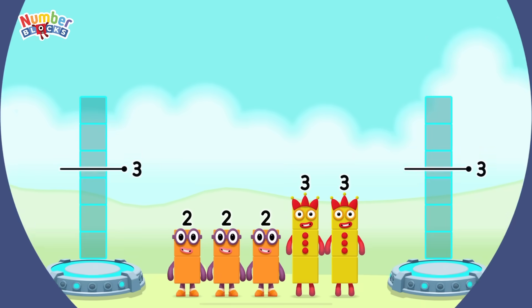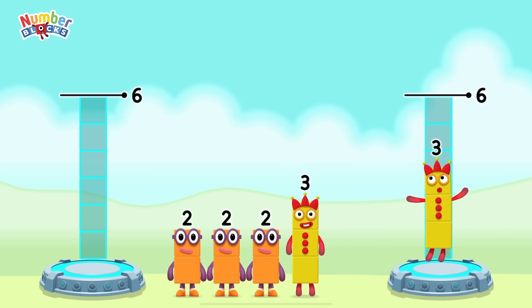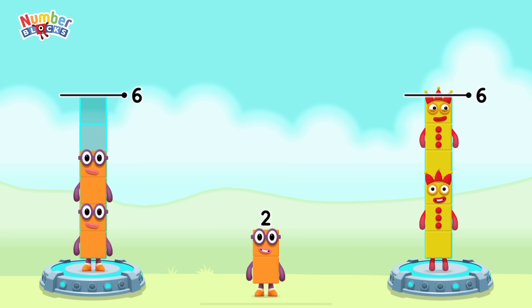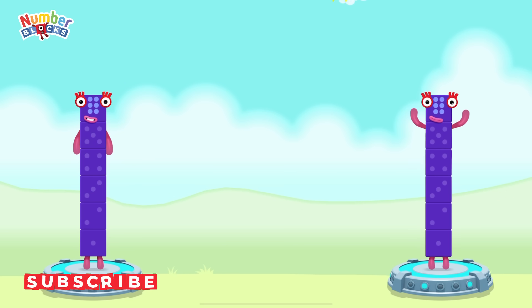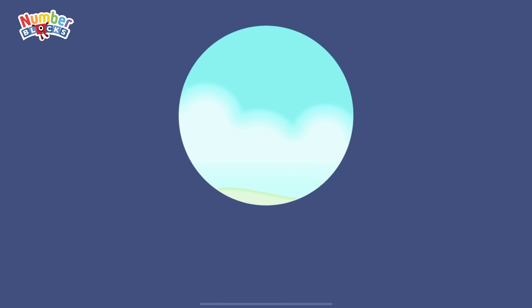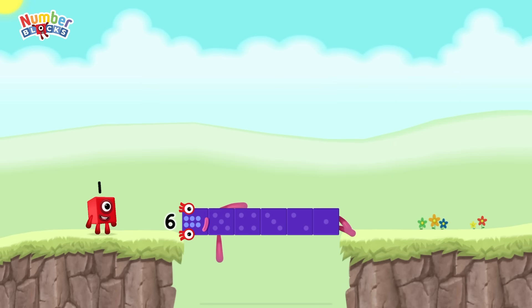Share the number blocks evenly to make two groups of six. Six, three, three, two, two, two, two — correct! Two plus two plus two equals six. Three plus three equals six. Six equals six. Well done!